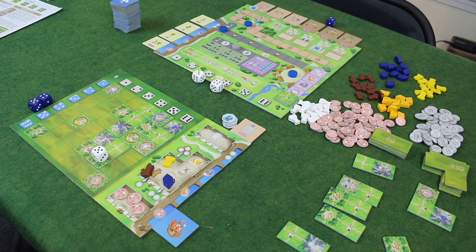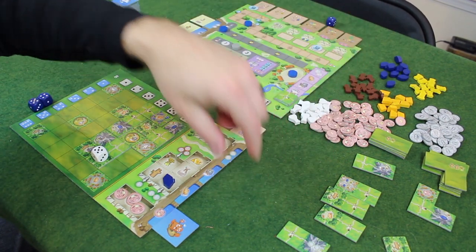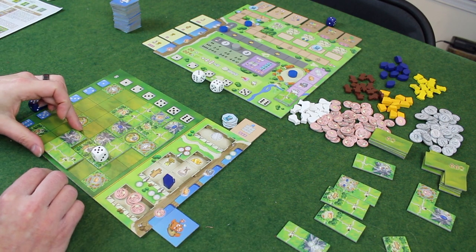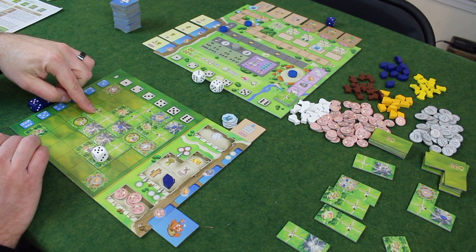I can immediately spend that two wood to get one of these small tiles, which may actually be a good idea. Actually, I can spend the two wood and the grain for a large tile — that might be even better. Let's do it — building up our board with two wood and a grain to get a large tile. Let's do this one — although that would leave a blank spot there. Maybe this is better. Let's do that.